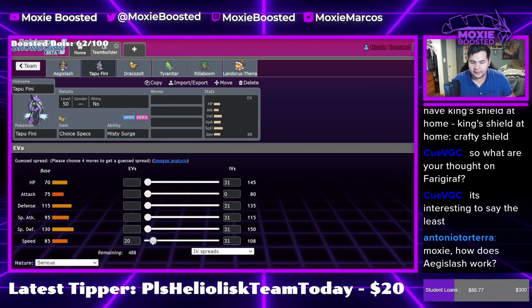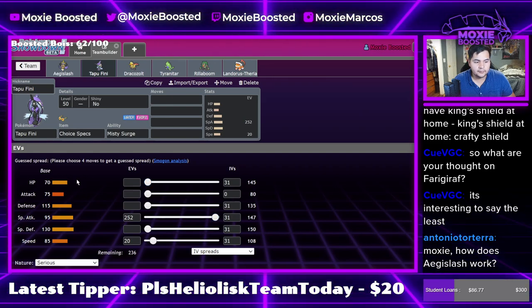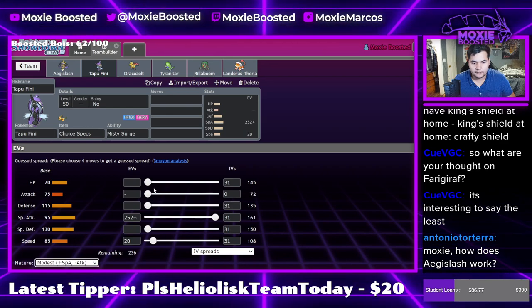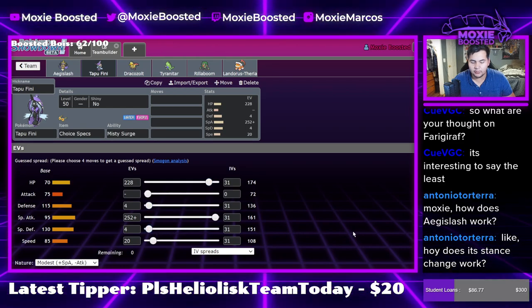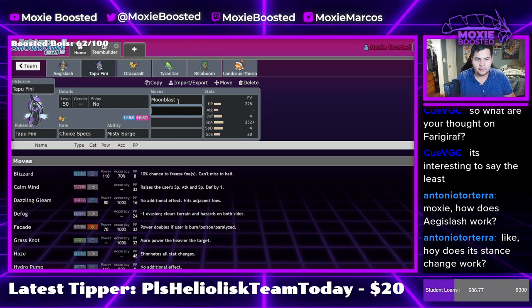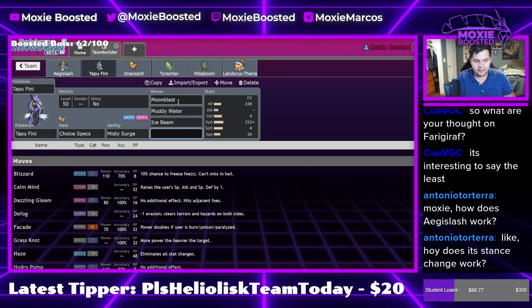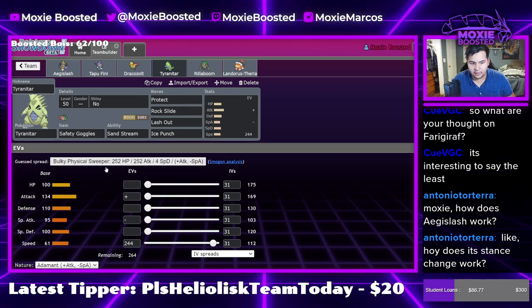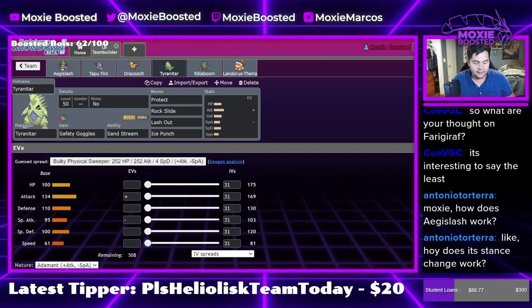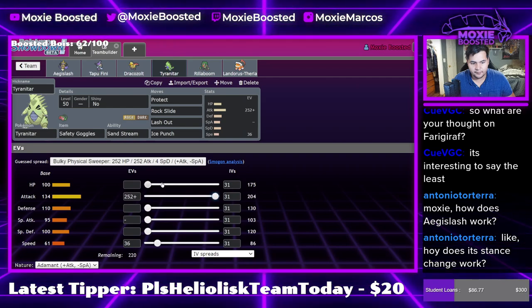As for the Specs Fini, let's just do like the 108 speed set and just yellow the rest. The trick here is just to mess with them — make them think 'oh yes, the Fini, it will want to Calm Mind.' Moonblast, Muddy Water, Ice Beam, and Dazzling Gleam — yeah, Dazzling Gleam. It'd be like any sane Fini player would do this. This is 61 speed — let's just make this 86.